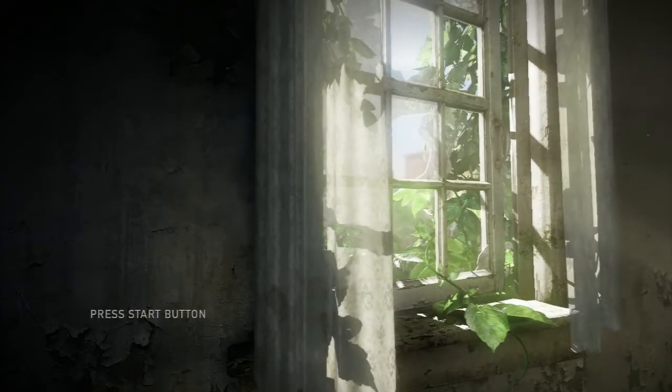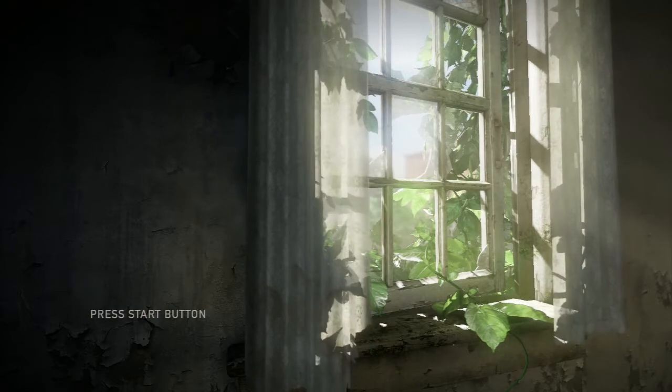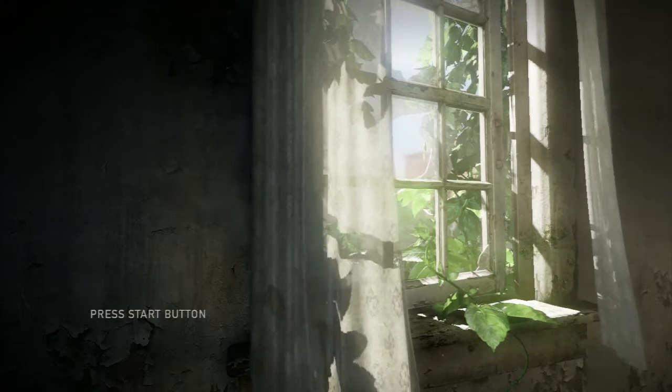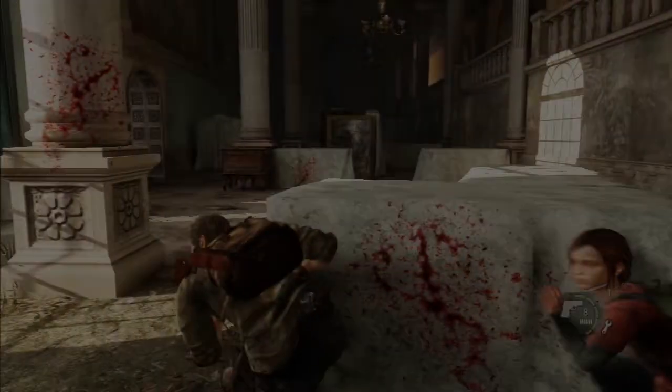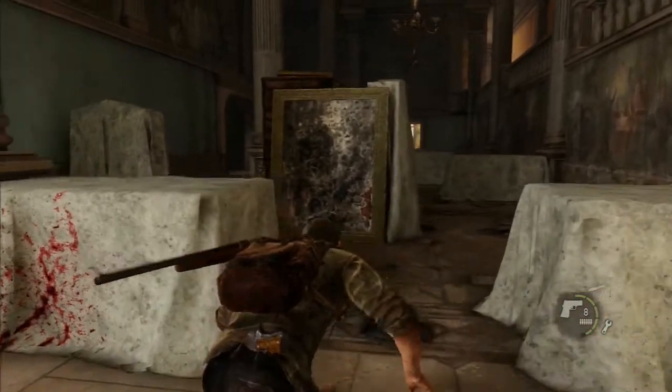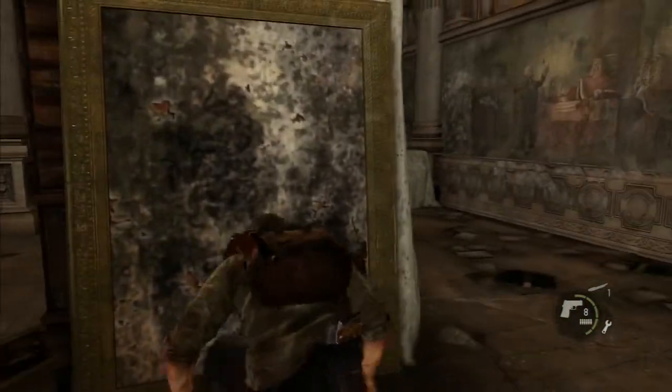Welcome, I'm Adam and I'm here to show you how to get past some of the trickier sections of The Last of Us as an expert. The next tricky situation is in the museum. You will have two urges here: one to use the newly found hunting rifle, and two to go around the left into all those other rooms. Those are both wrong.